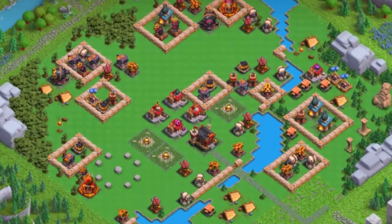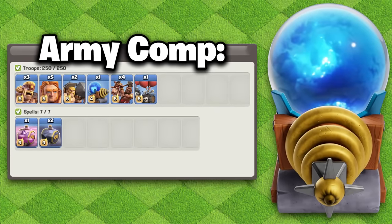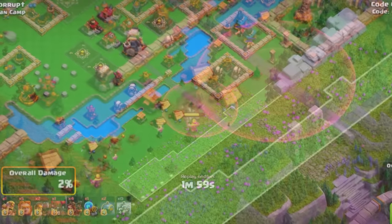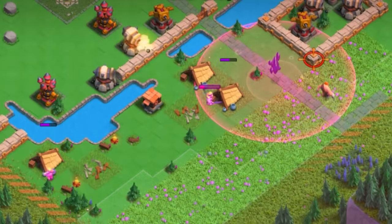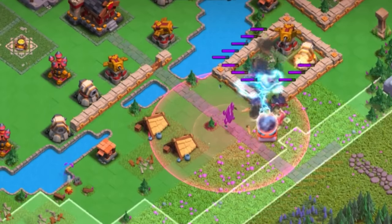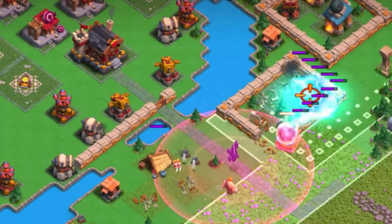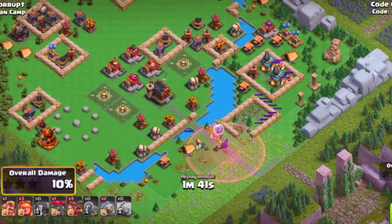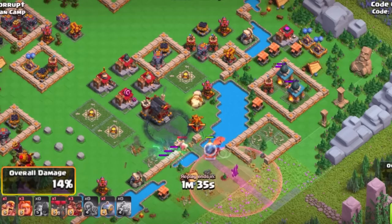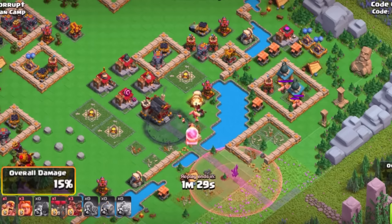How about against a more spread-out base such as Barbarian Camp? You're going to start this off with the Sparky, and it's the same thing as the first attack on a compact base. You're going to expand the placement map, have a Haste ready, have a Giant, and of course the Sparky. You don't have to open unnecessary walls, and you want to try and protect as many of your Battle Rams as you can. The only thing that is really going to be incredibly different is that the Golem or the Sparky will not be able to get nearly as many defenses with the splash, but it really all depends on how clumped up they are.